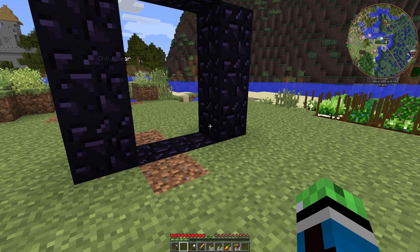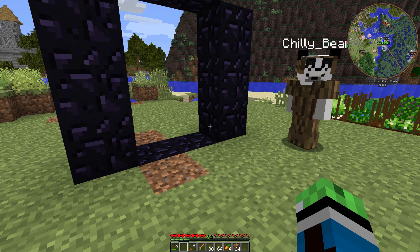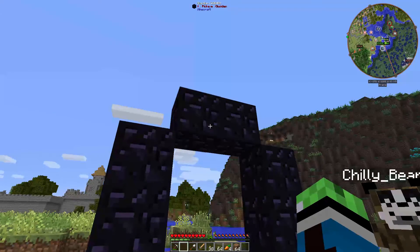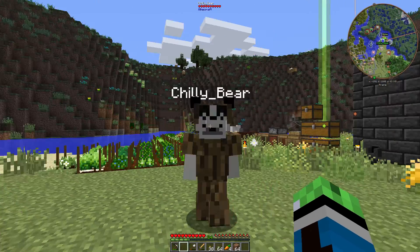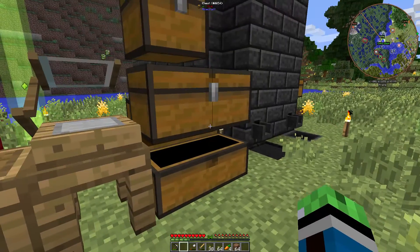Alright guys, we're back. It took a while to get some gunpowder — we have 31, but we don't have enough. So Devin decided to make a nether portal. We just need some flint and steel in order to light the portal.